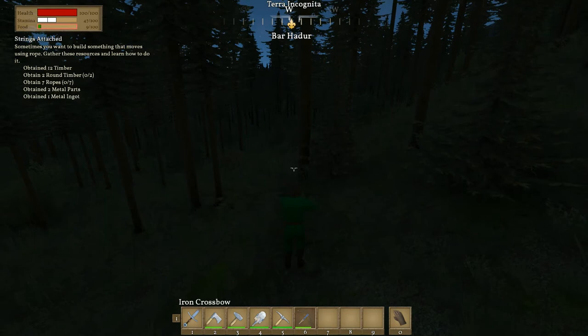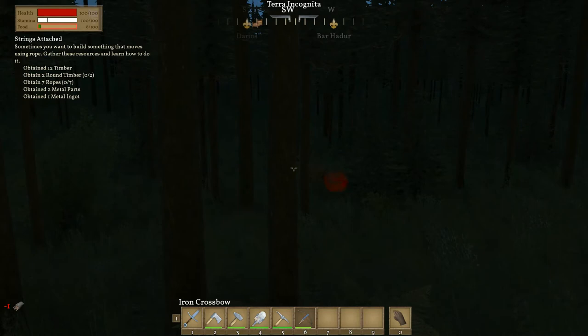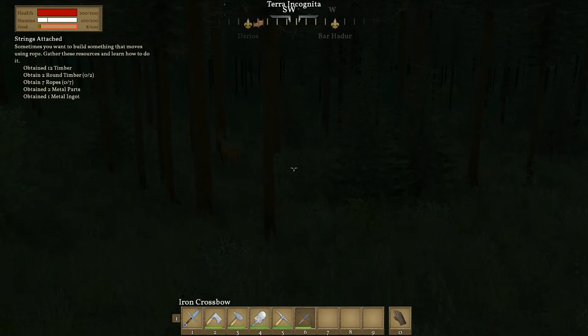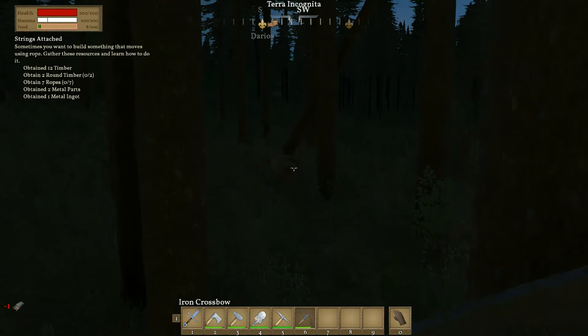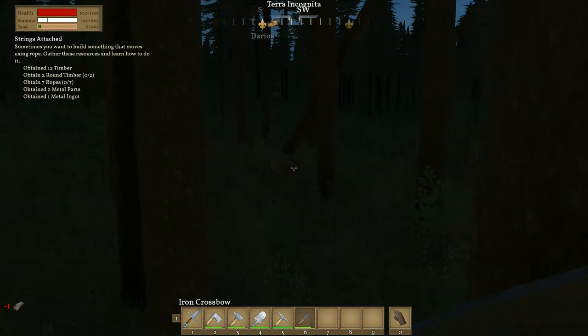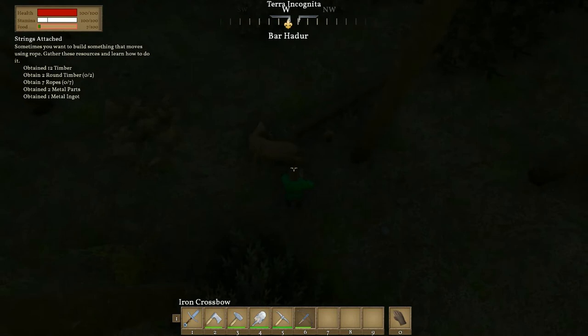There's some deer — let's do some hunting. It takes two hits to take down a deer. I don't think I could do that again if I tried! Let me find the loot bag — yes, we got some antlers, some meat, and two deer hides. Let's chop this up — though I need my axe for that.